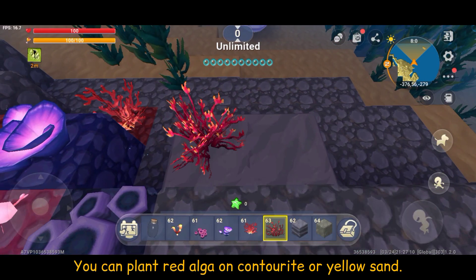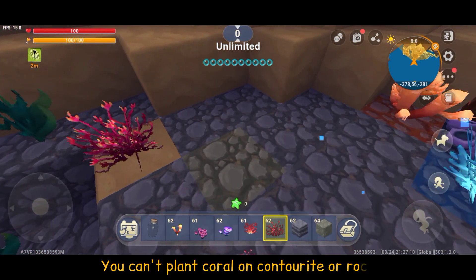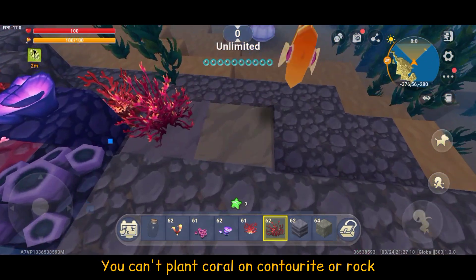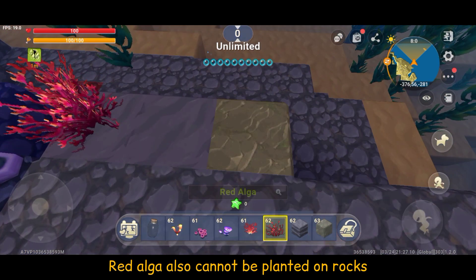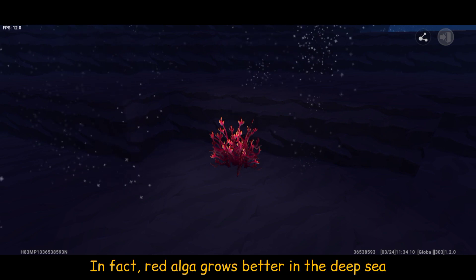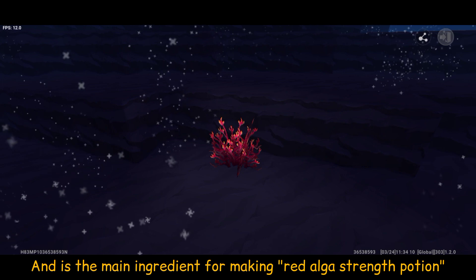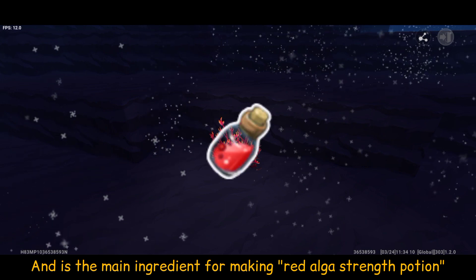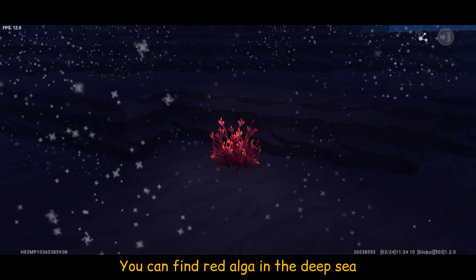You can plant red algae on contour or yellow sand. Red algae cannot be planted on rocks. In fact, red algae grows better in the deep sea and is the main ingredient for making red algae strength ocean. You can find red algae in the deep sea.